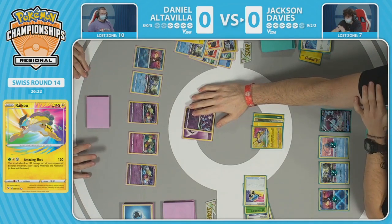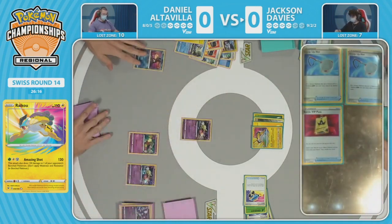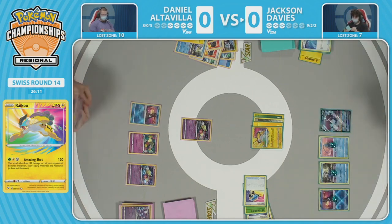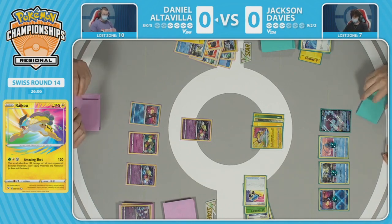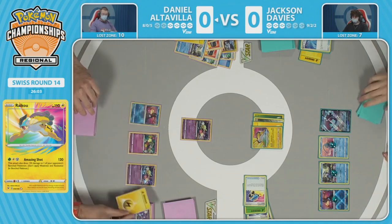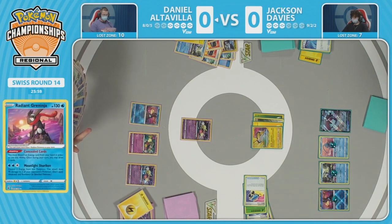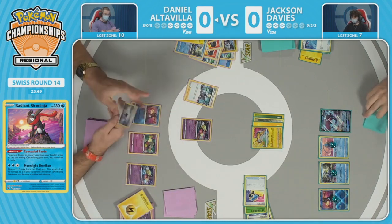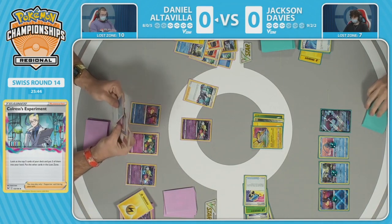Securing those two prizes and limiting Daniel's attackers is very important. Manaphy is still in play on Daniel's side, so the bench is still protected for Radiant Greninja. Daniel just used an Ordinary Rod, and if there's no way to recover the Cramorant and get a return KO on this Raikou right now, it's going to get another rep of Amazing Shot. Concealed Cards on the Radiant Greninja draws two cards — Daniel finding a way out of the situation, now having to deal with the Raikou.